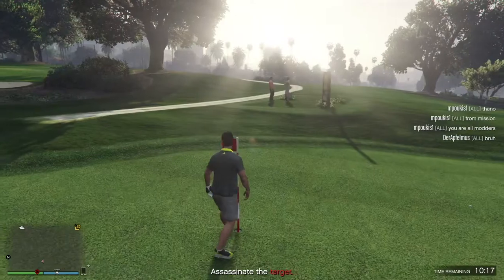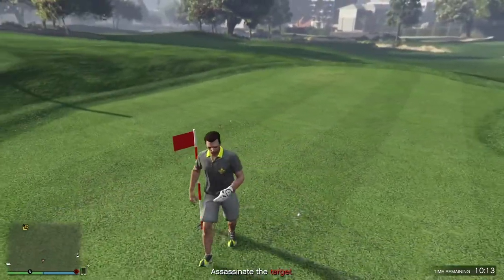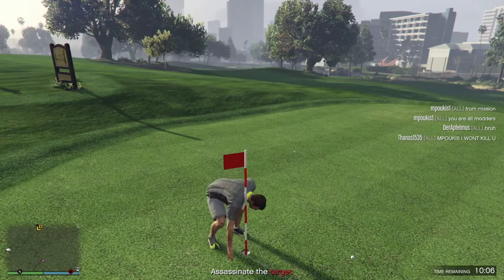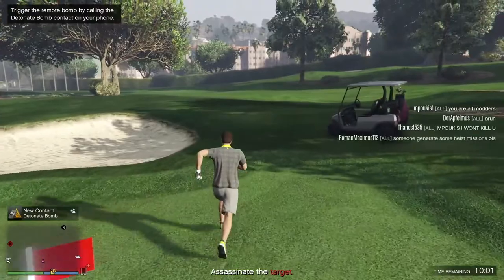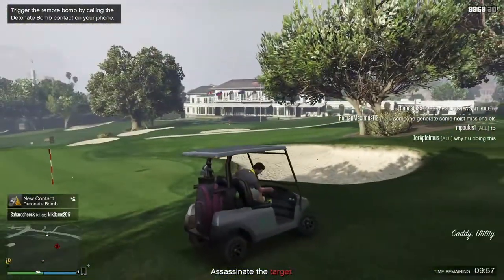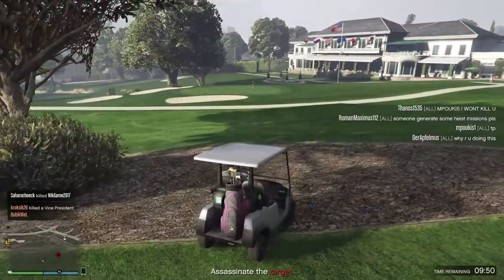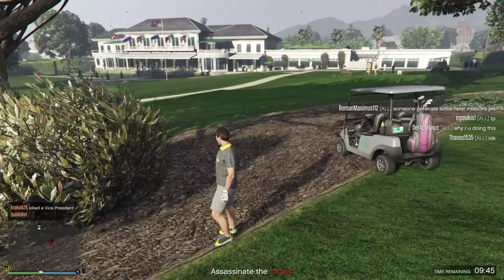You have to walk up to the flag, but you don't actually get the indication every time. I walked up three or four times before getting the prompt to plant the remote bomb. You just have to be in the right angle and keep trying — that was why I was failing. The second thing is you detonate the bomb via your phone, and at least it does give you a little indication once you've planted it.